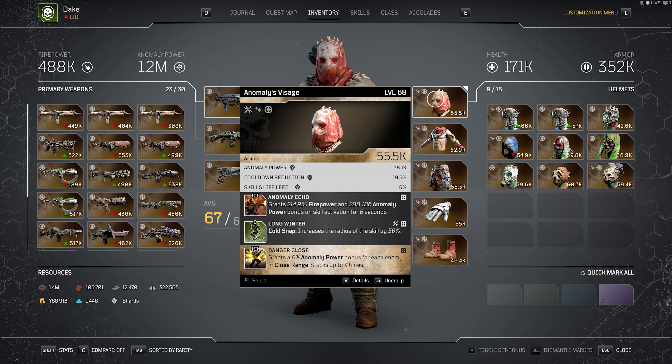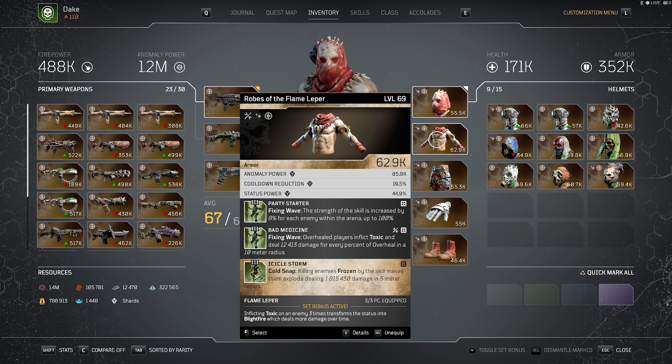On the helmet I've decided to go with one which rolls Anomaly Echo, and I got lucky with it rolling Danger Close as the Apocalypse mod, which boosts my Anomaly Power by up to 24% when in close range to enemies. I use Long Winter as well to extend the skill's reach as it inflicts Toxic through Lethal Devices, which contributes our first stack towards activating Blightfire. The Anomaly's Visage is my ideal helmet because we're using Anomaly Power, Cooldown, and Skill Life Leech. On the chest piece we're running Party Starter and Bad Medicine along with Icicle Storm — these mods work very nicely together.